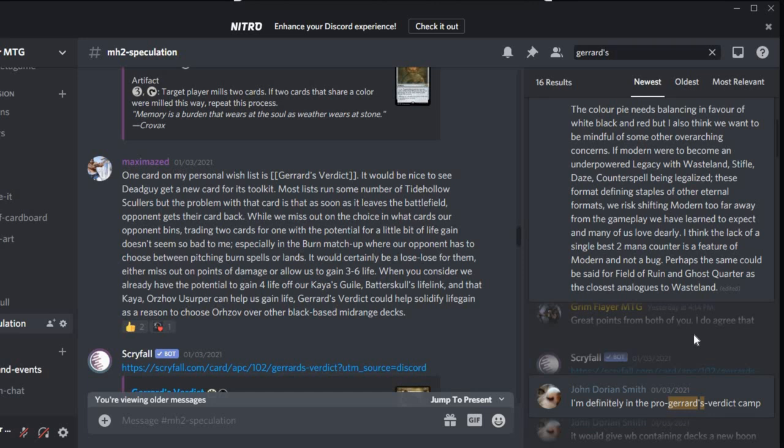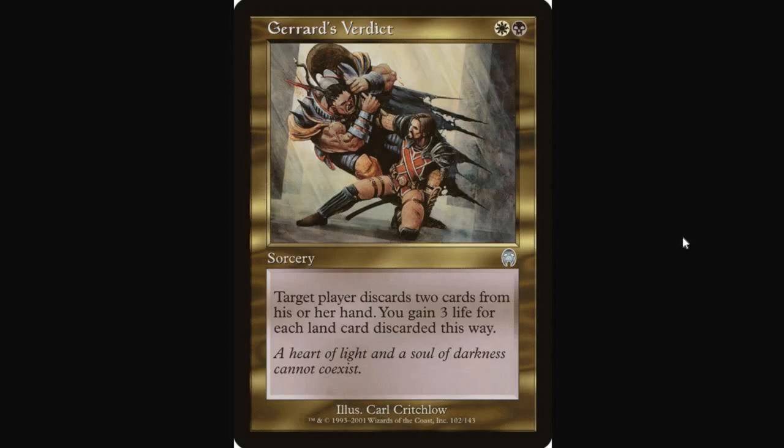Maximaze says one card on his wish list is Verdict. It would be nice to see Deadguy get a new tool — most lists run some number of Tidehollow Sculler, but the problem is as soon as it leaves the battlefield the opponent gets their card back. While we miss out on choosing which cards the opponent bins, trading two cards for one with potential life gain doesn't seem so bad, especially in the burn matchup. It would be a lose-lose for them, and it plays nicely alongside Kaya's Guile, Batterskull, and Kaya Orzhov Usurper in the Deadguy life-gain strategy.